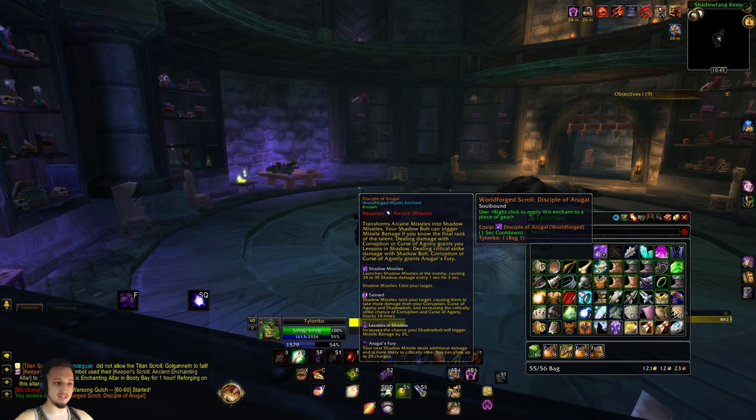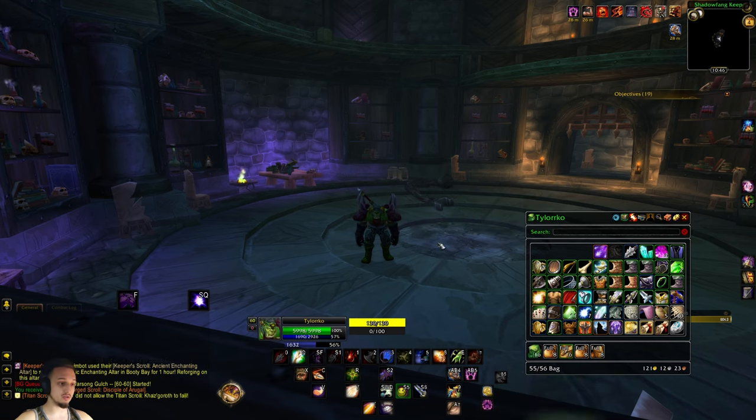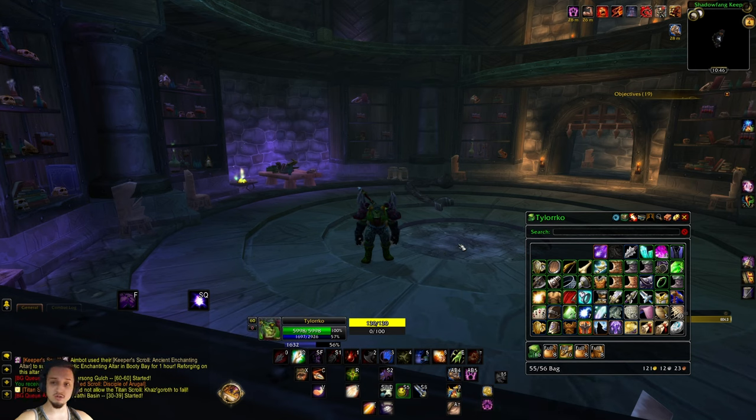This table over here to the right has a little booklet — the tome — and you'll loot that up. There it is: the Disciple of Argul. Pick that up, make sure you put it on a piece of blue or higher gear, then you can extract it and you'll have it in your library for all your characters to use.